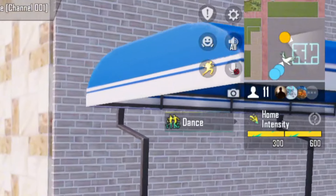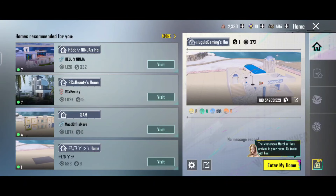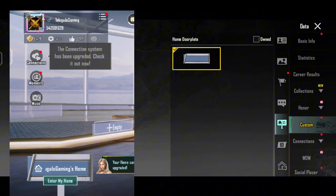We will see the right side of the map. Next, we have a pencil symbol. Click the door plate, change cover, and there is a home name. The door plate is on the left side of the profile.